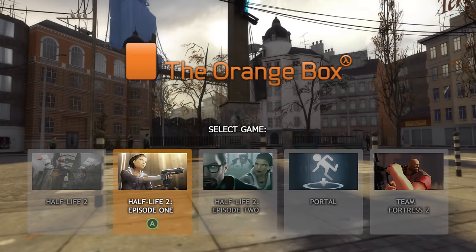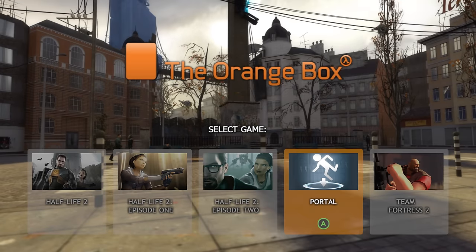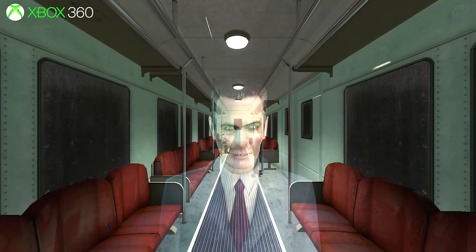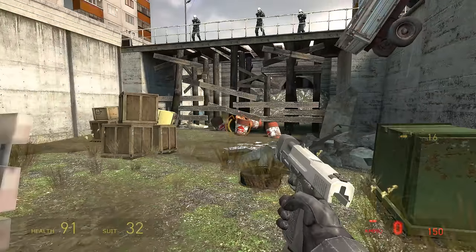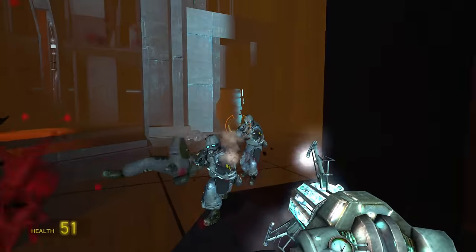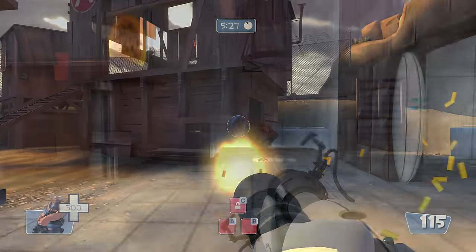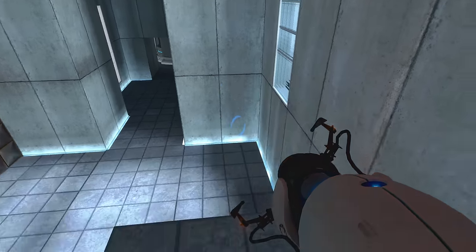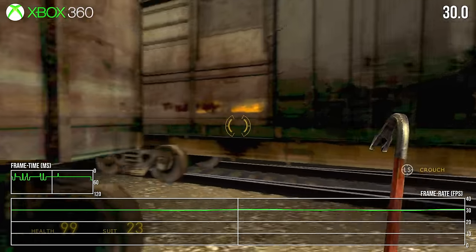The Orange Box was one of the greatest deals in gaming when it released in 2007 on Xbox 360, PC, and later PlayStation 3, cramming five Valve-developed classics onto one disc: Half-Life 2, Half-Life 2 Episode 1, Episode 2, Team Fortress 2, and introducing the original Portal. The bar of quality was supremely high.